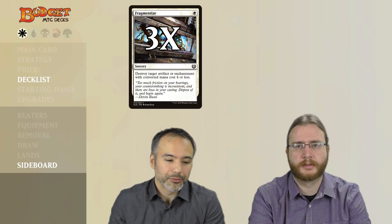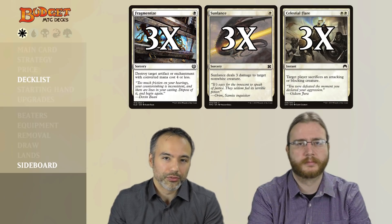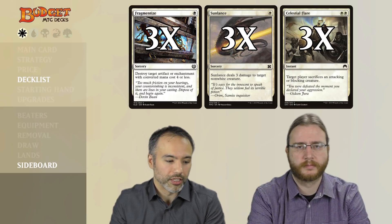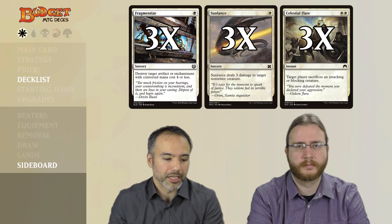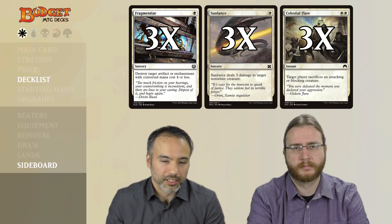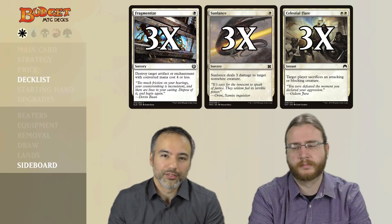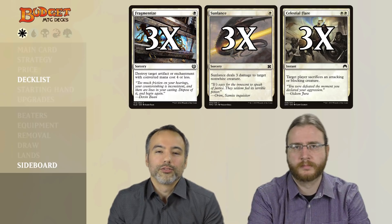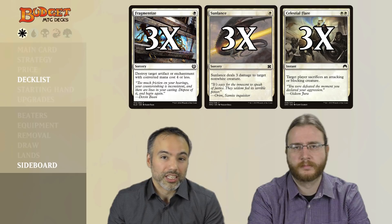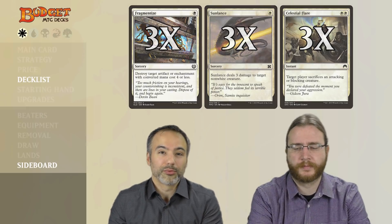We also have three copies of Fragmentize, three copies of Sunlance, and three copies of Celestial Flare. Fragmentize is very good against affinity decks that run a lot of artifacts or enchantments. Sunlance, if they're not playing white, is essentially a Lightning Bolt we can use to kill our opponent's creatures. And Celestial Flare is excellent against Boggle decks and any decks where they pile a lot of good stuff onto one creature — we make them sacrifice it, which is pretty nice. That is it for the sideboard.